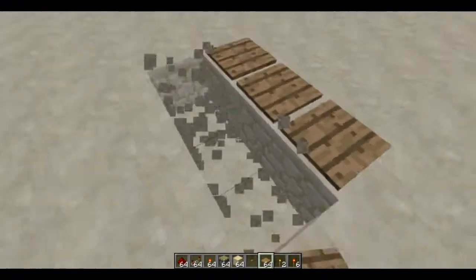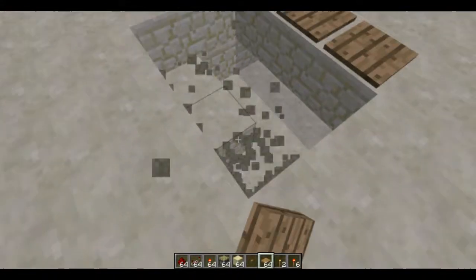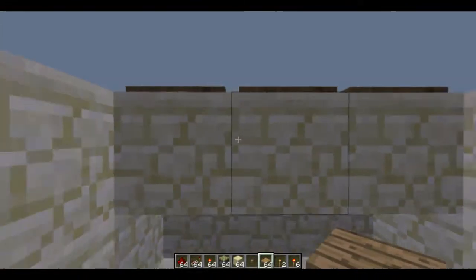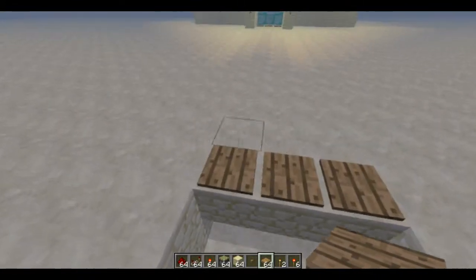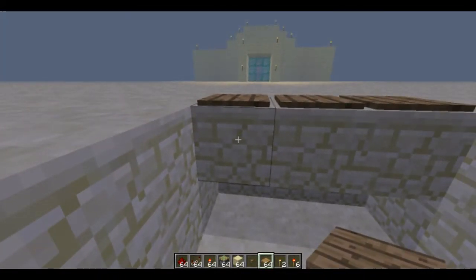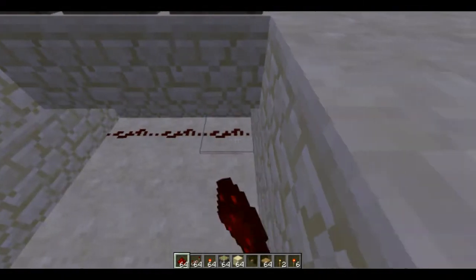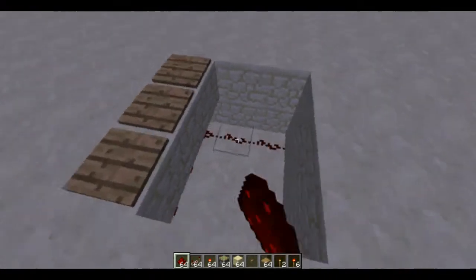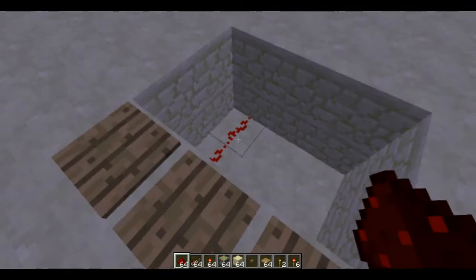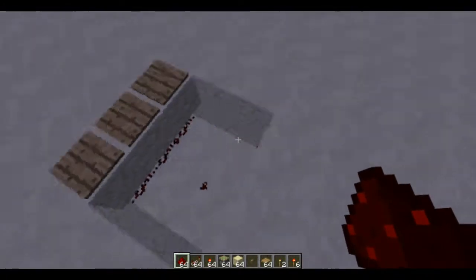Here's another little redstone basic you might not know. If you dig under a pressure plate — like I said about giving signal to blocks — if I stand on this pressure plate, this block here receives a redstone signal, meaning the redstone will pass down into the redstone below, turning it on. So if I stand on it, it's turned on; if I stand off it, it's turned off. A lot of people don't know that, and it's kind of basic when it comes to redstone.